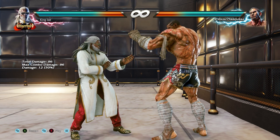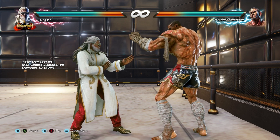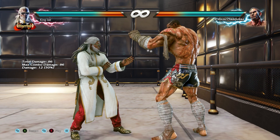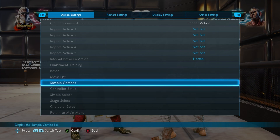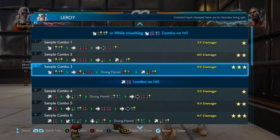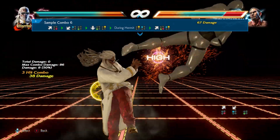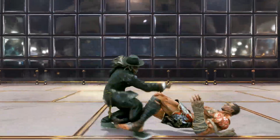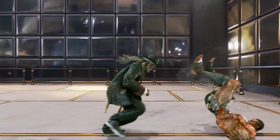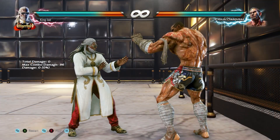Why use combos? They do damage and play a big factor in the game. If you really want to beat your opponents you're going to need combos. You can also look in the menu under sample combos — they're all there and you can play the demo as well. This was added in an update; they now show sample combos to help you get on top of your game.